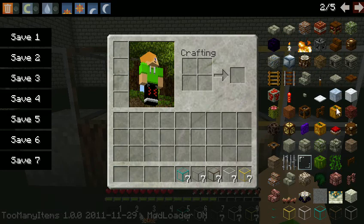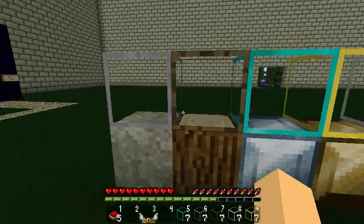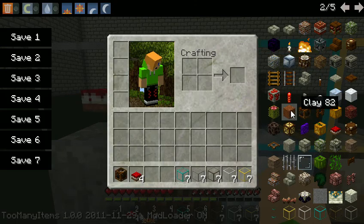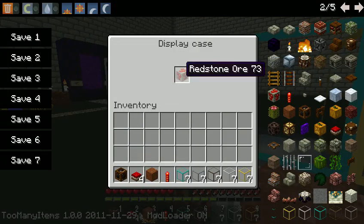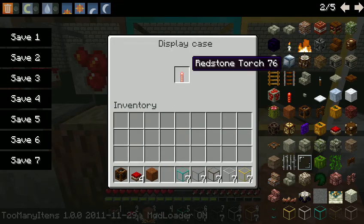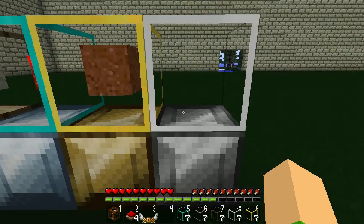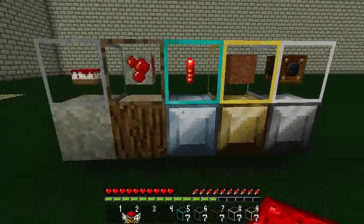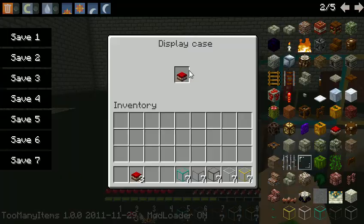Let me just see what we can do. We can show off some cake. All you have to do is right-click and then place in the items you want to show — some jukebox, clay, redstone torch, and redstone ore. And that's actually pretty cool — you can show off items like that.